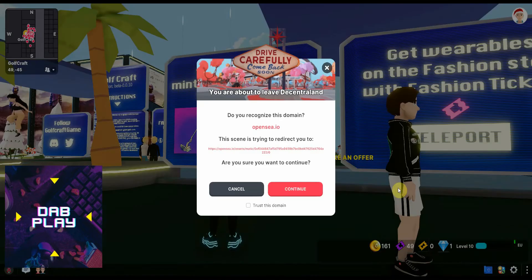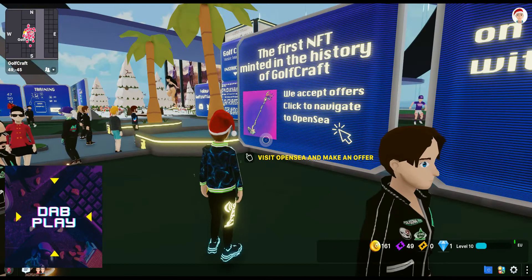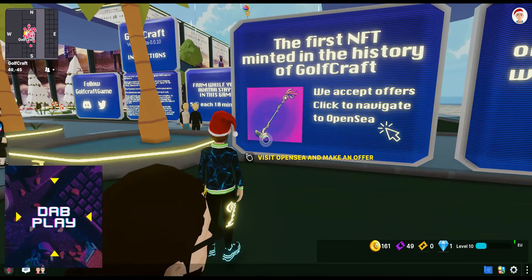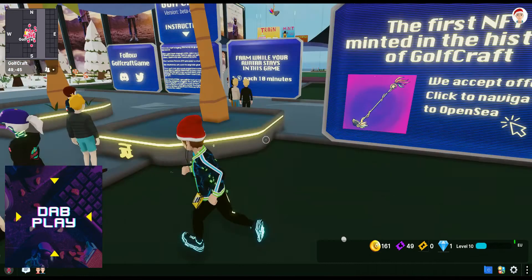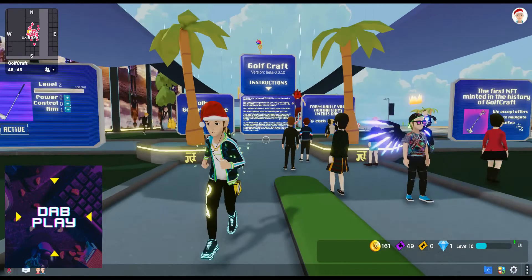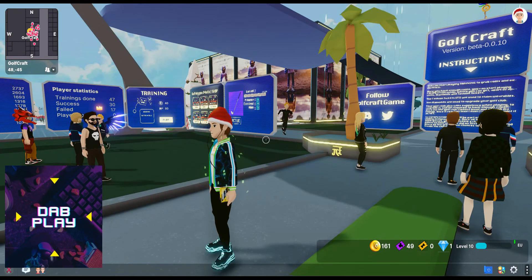Over here there is an NFT you can get — click it and it takes you over to OpenSea where you can view the item. I'm not sure if it's an actual usable in-game item or just a JPEG of a Golfcraft club. I'd say follow Golfcraft on Twitter and Discord for a more up-to-date timeline of when they're dropping new items, rather than waiting for in-game notifications.